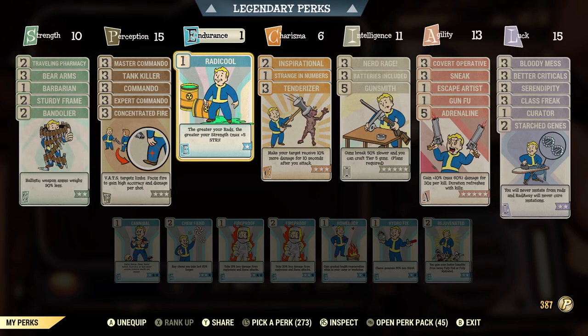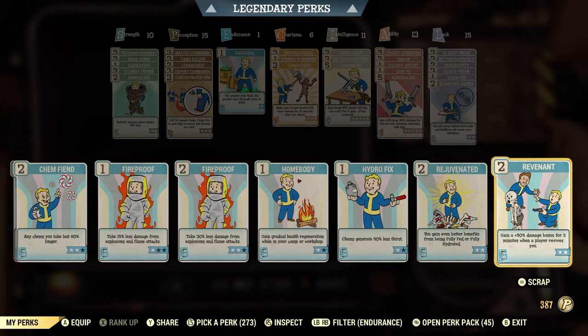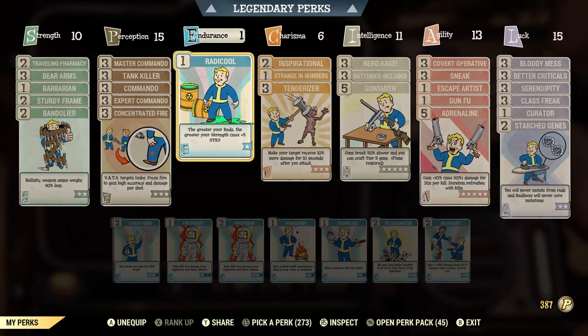For Endurance, I use Rad-X — wait, Radical. Radical is great for bloody builds because it gives more Strength the more rads you have. If you're not using this card, I'd highly recommend Revenant instead: if you go down and somebody revives you, you get 50% more damage for two minutes. That's a long time, especially fighting end-game bosses. Revenant at level 2 is a very good card.